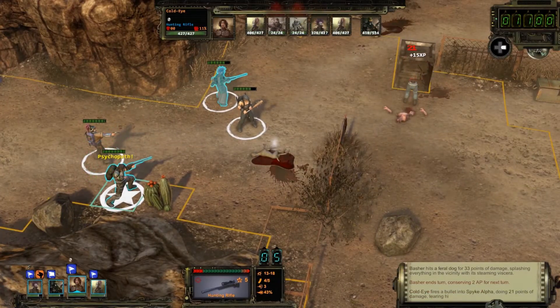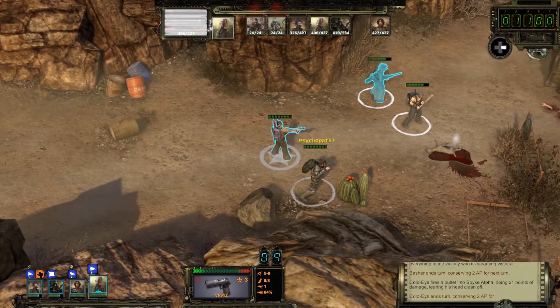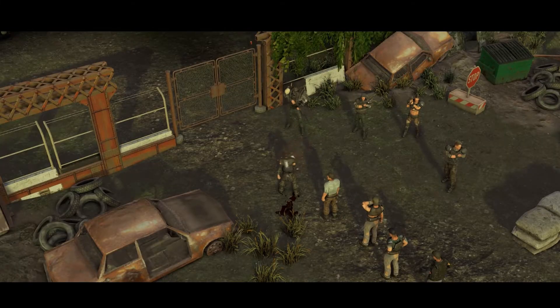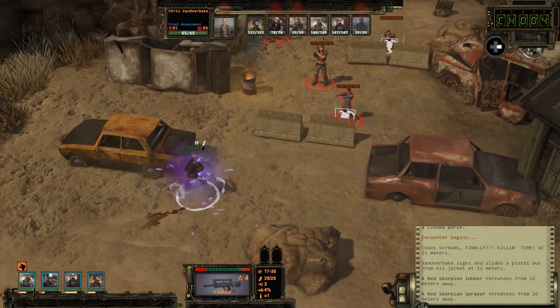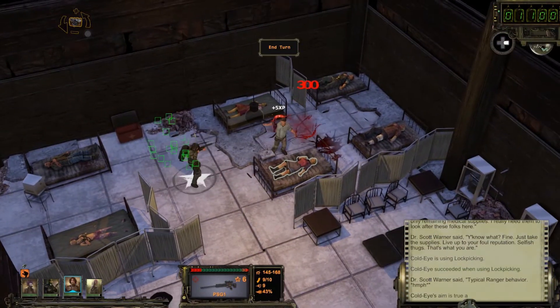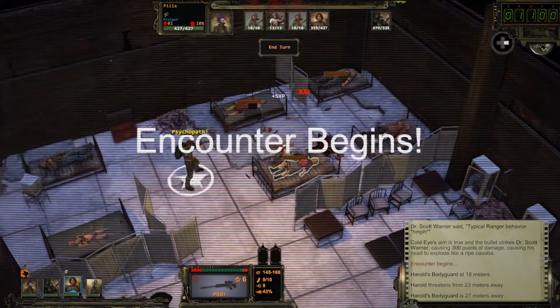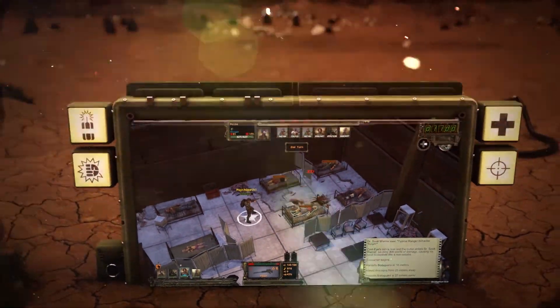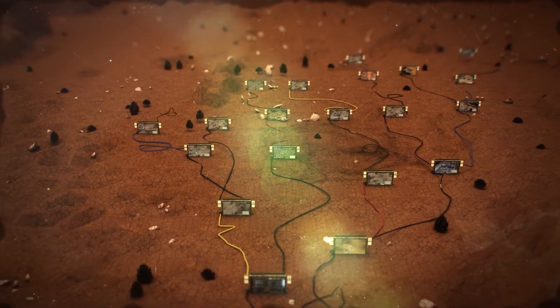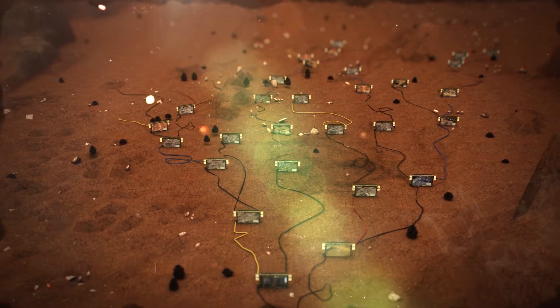Hi, I'm Brian Fargo, studio head for NExile. Today I'm thrilled to show you the Director's Cut of Wasteland 2, now for the first time on consoles and for PC as well. In this video, I'm going to explain some of the choices you'll need to make to help protect the people of the Wasteland from the dangers they face trying to survive in this harsh and unforgiving future.